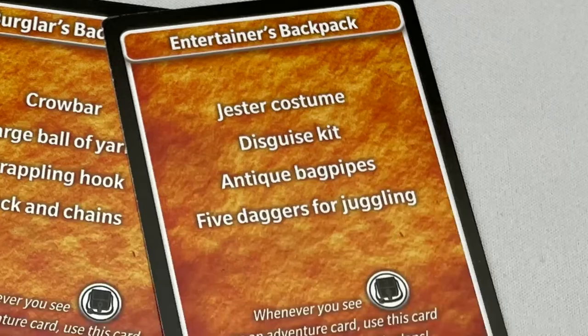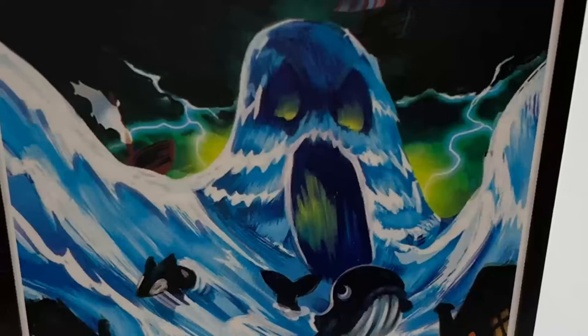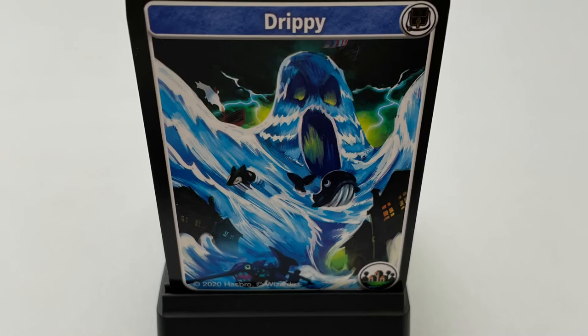Players then choose and pick any one backpack card. These cards show you what equipment your character is carrying that you may need to use during your adventure. With setup complete, the players take turns. If all players are on a core space, the DM draws an adventure card and places it in the deck holder with the artwork facing the other players.